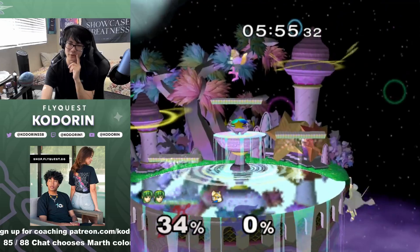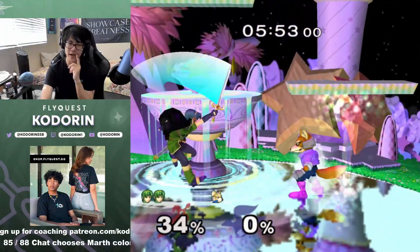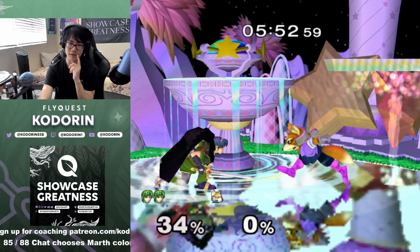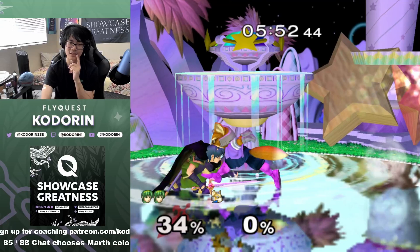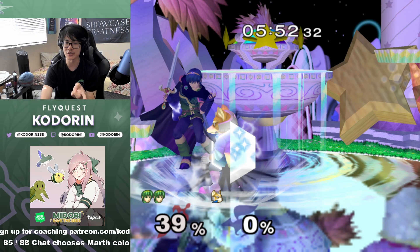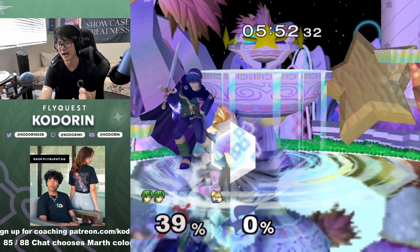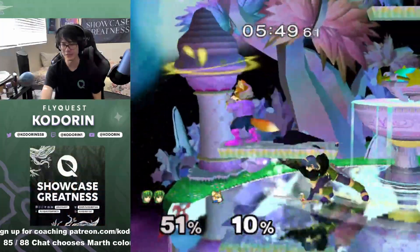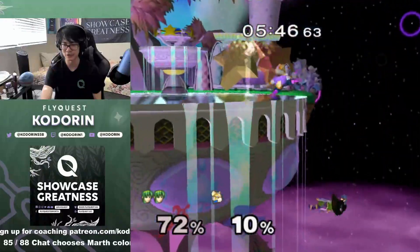He just outplayed me there — it is possible for Fox to outplay Marth with zoning. Even though I'm given a lot of space, this is probably the best that gets you. I thought I could double down tilt, but that's not the case — though that's always useful information for later. Next time instead of that second down tilt I could do fair into down tilt, then dash back grab, or fair into wait dash back grab. It's going to happen that you get outplayed, and the best you can do is keep it in mind for future interactions.